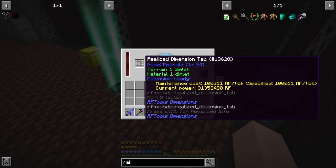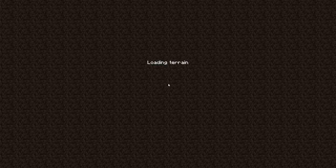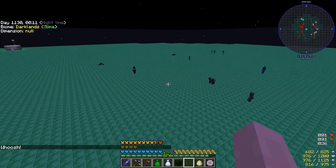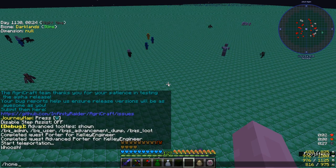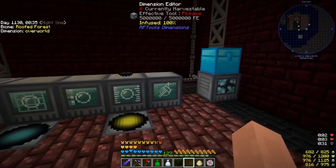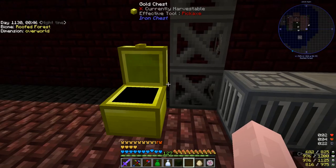All of that power is feeding my dimensions. I have one realized dimension right here — ID number 24, my emerald dimension — currently being pumped full of power. I also have dimension 23 which has an active builder in it. If you want a mini episode on how to make an emerald dimension or what each RF Tools dimension does, let me know in the comments. I have all the dimension editor stuff, machine infuser, dimlets, and dimlet pieces here.